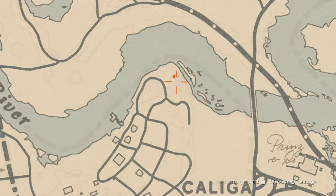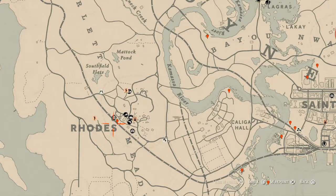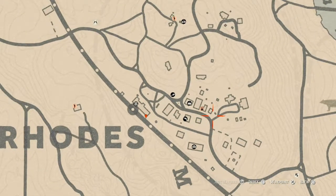Inside Rhodes there's a family heirloom right at the edge of the station on the corner inside a treasure chest — this item is a Rosewood Hairbrush. There are also a couple of tarot cards over here: one on a table which is a Six of Cups, and another which is a Nine of Pinnacles.